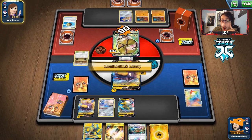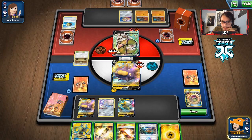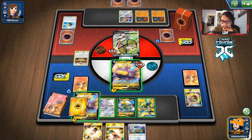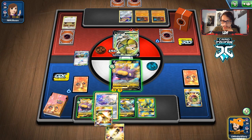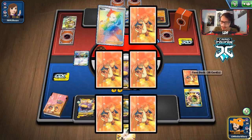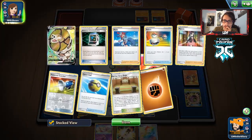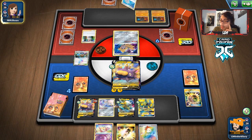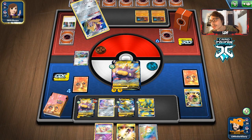Double heads — let's go! We're going in with the other Pincurchin. Putting Thunder Mountain down, using Tool Scrapper, and we take a knockout. Triple heads! I mean, we didn't even need triple heads but I will still take it. There's a Marnie and a Mew — we don't really need Mew, but we'll take the Marnie. We'll see if they pull off Rare Candy Sandaconda Coalossal. They could definitely KO me here, especially with Research to help them. They do lose a Coalossal — so there's a chance they don't hit Rare Candy Coalossal here. They don't have it — nice, you love to see it.